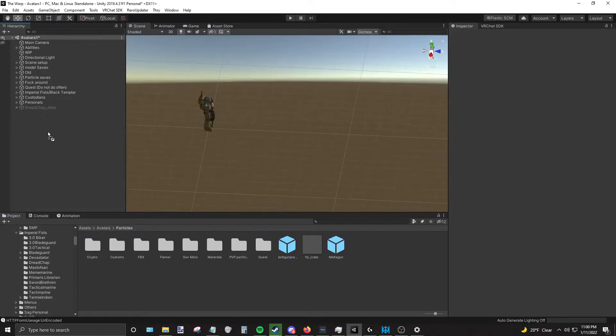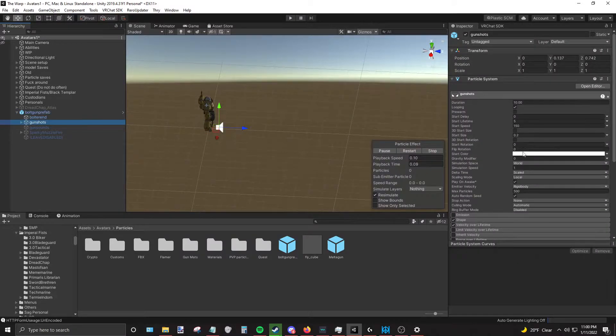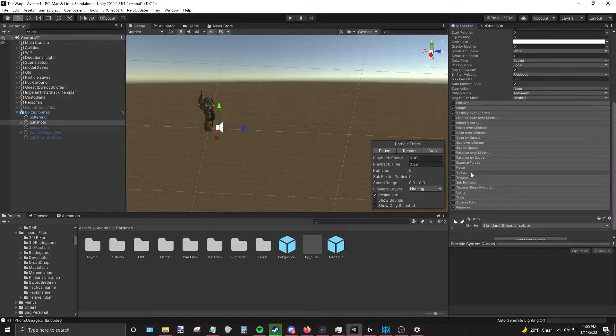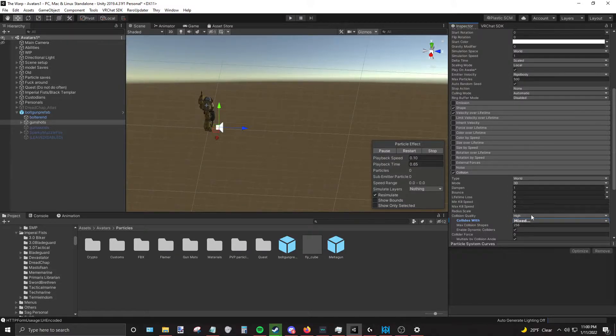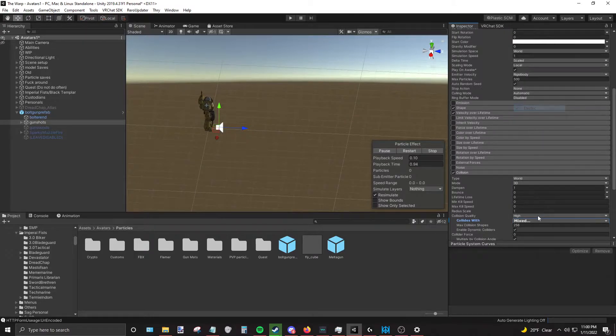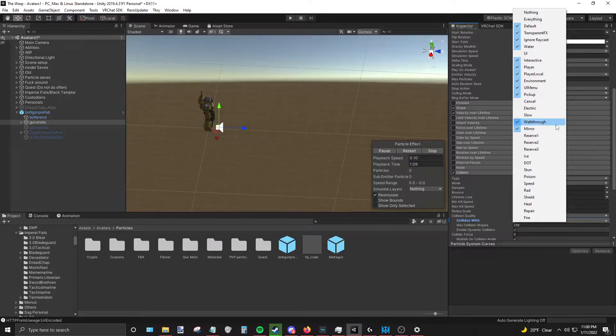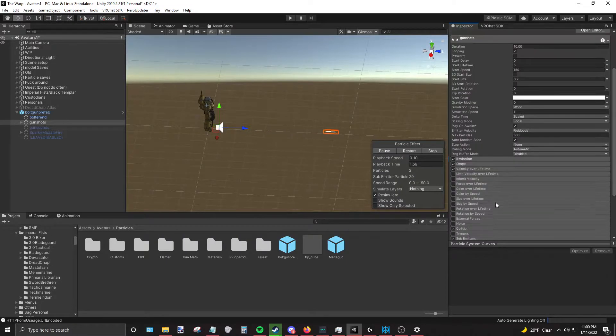We're going to use this prefab to make a pistol. First, go into it, go into gunshots. Turn off collisions — we need to fix collisions. Turn off these reserves, turn off slow electric cancel. It should now look like this — nothing is out of the ordinary. It's now in the 3.0 system. Let's go to the mission tabs.